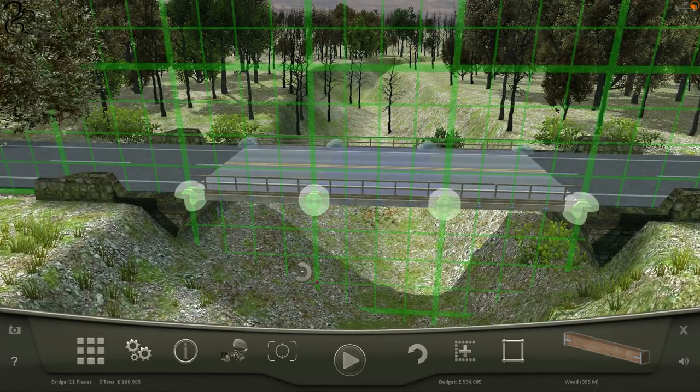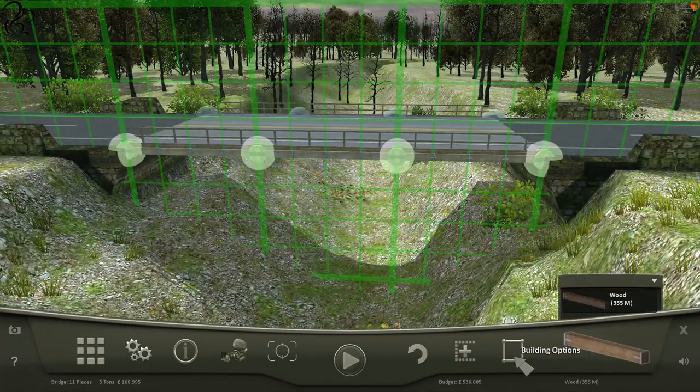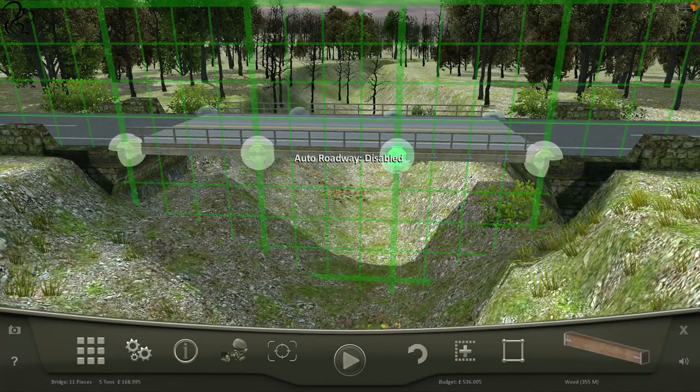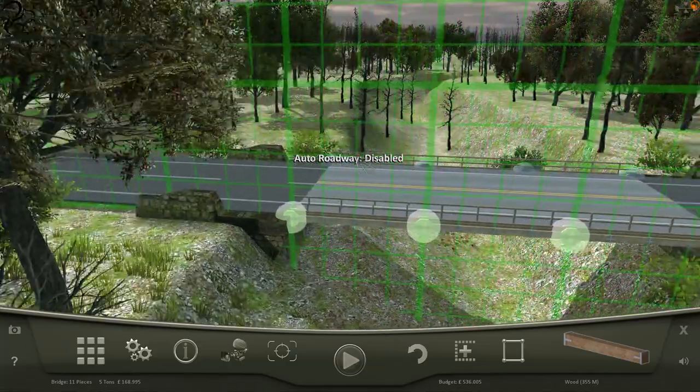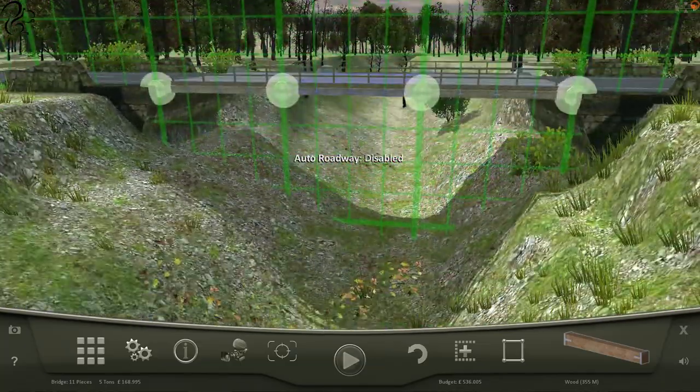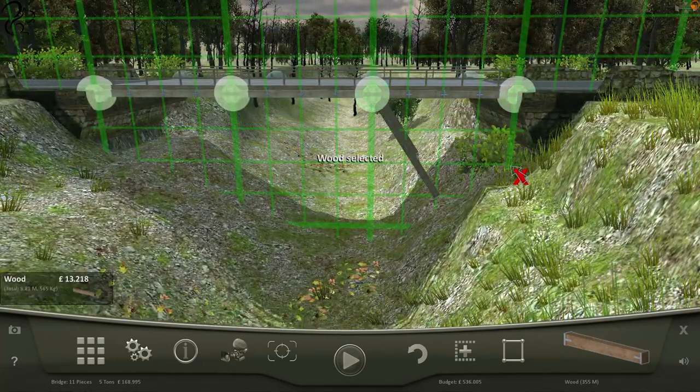Basic road — there we go. Obviously the problem is gravity, which means we need to either suspend it, which I can't, or build it on top of something, which I can't. I've got to take the weight somewhere.